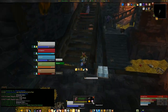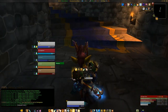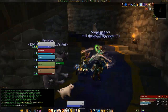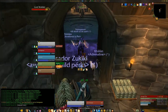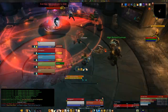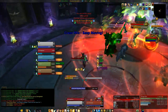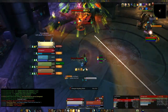One thing you might have seen a lot with Disciplined Priests are the Archangel and Evangelism talents — it's the one that creates the little wings on my back. I'm not using them much because using Archangel actually decreases my DPS because it drops the Evangelism stacks. Whenever I cast Smite or Holy Fire it adds a stack to Evangelism, up to 5 stacks, and each stack increases the damage of my Smite, Holy Fire, and Penance and decreases their mana cost. But when I use Archangel I get 50% more healing done but lose DPS.